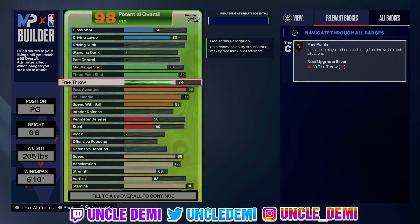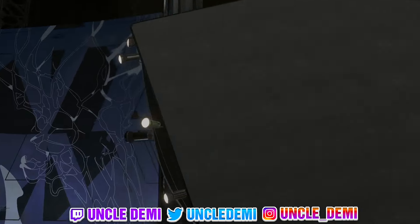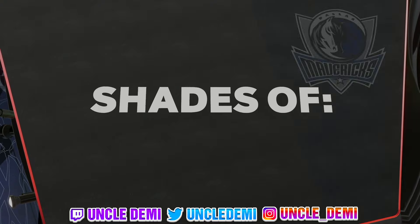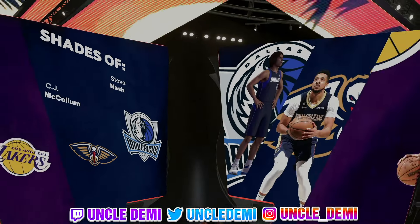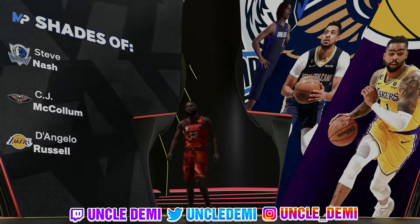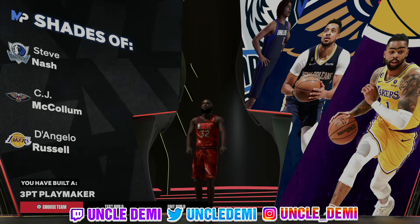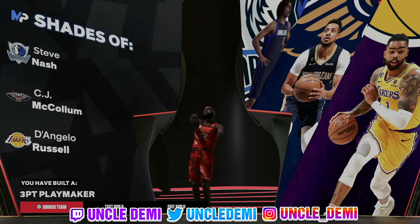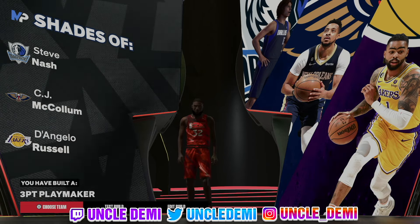If not, just go ahead. It's crazy how you can get that 99 on free throw, but of course it won't be weighted as much. Anyway, so there you have it my nephews and nieces — this is the 99 pass accuracy, and by default free throw too, point guard build. Let me know in the comment section what you think about this build and what you would change. It's your favorite old head Uncle Demi — I'll be back really, really soon with another banger. I'm talking about tomorrow. I'm out.